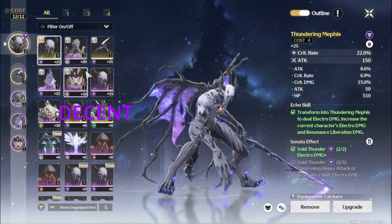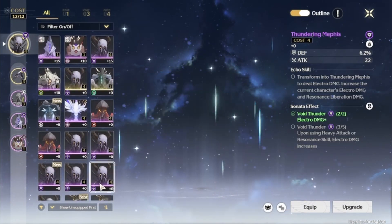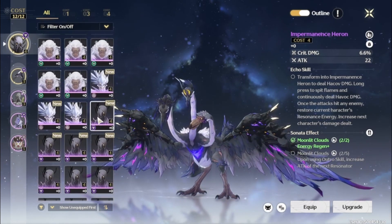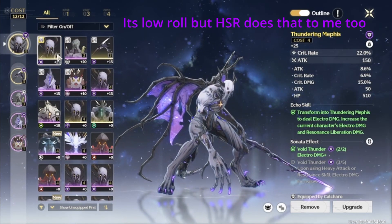I was using the Tempest Memphis before — I like that one too, but either one is good. But crit rate and crit damage on here? That's actually crazy.